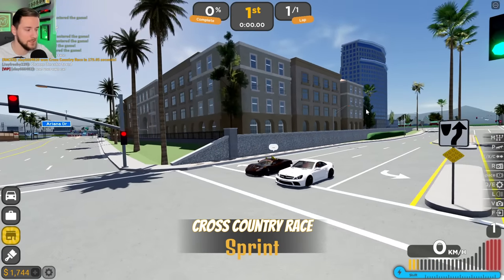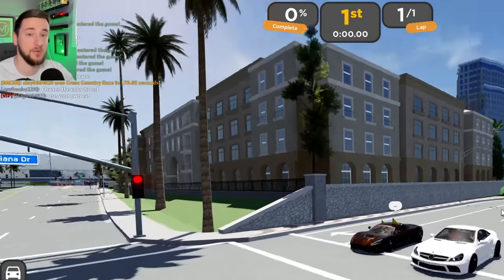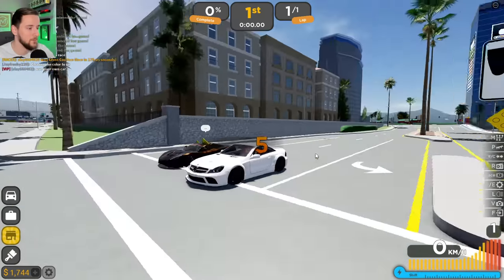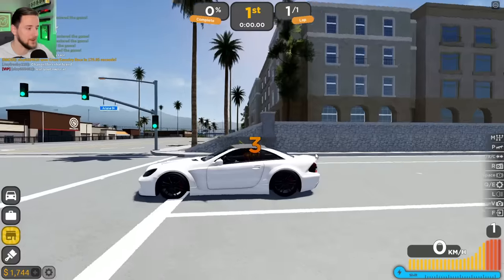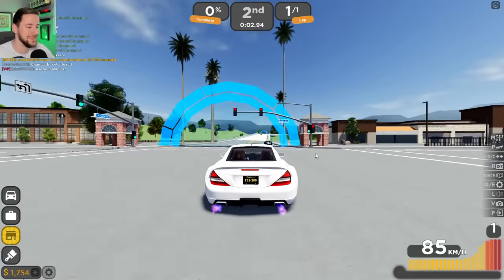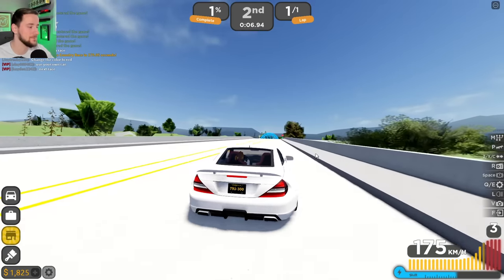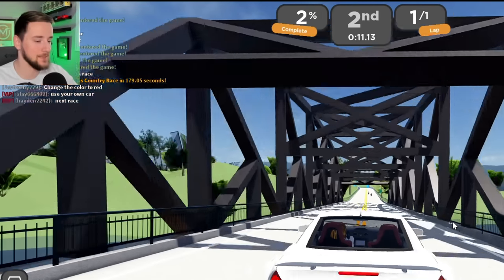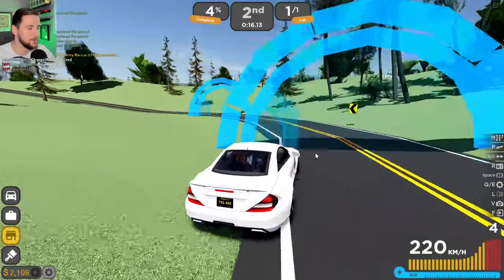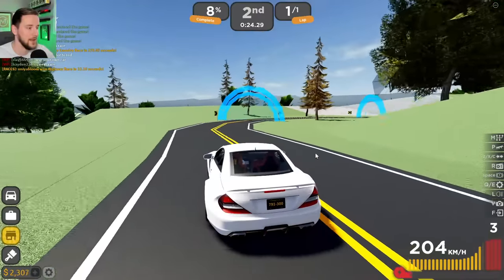For race number one, we are going to do the cross-country sprint. This is something I haven't actually practiced a lot, but I wanted to do something new. So let's see how this goes. Hopefully we can win. I kind of like the car that we got — this thing looks amazing. At the end of the day, we are just trying to make some money so that we can upgrade our SL63 AMG. That's the main focus right now. I really want to see this thing maxed out completely.